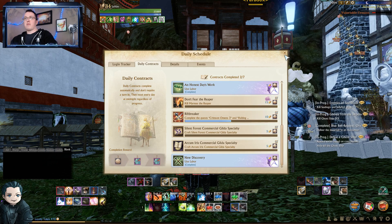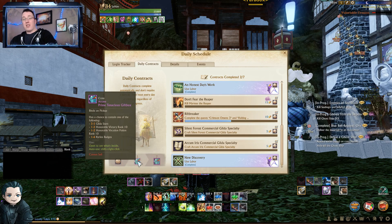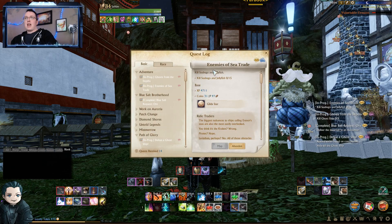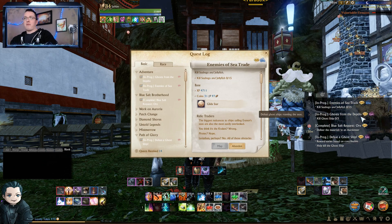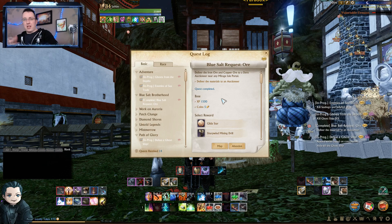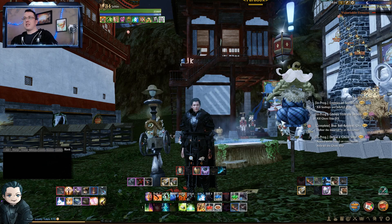It's pretty worthwhile to knock these daily contracts out. Also, if you do three of these quests you'll get one gilda star, and if you do the prime tenacious gift boxes you can get between three and five — it's an RNG chance. We also have daily quests: for example, enemies of the sea trade is a daily where you kill sea bugs and jellyfish, you can kill three ghost ships, or do vocation quests that are daily.